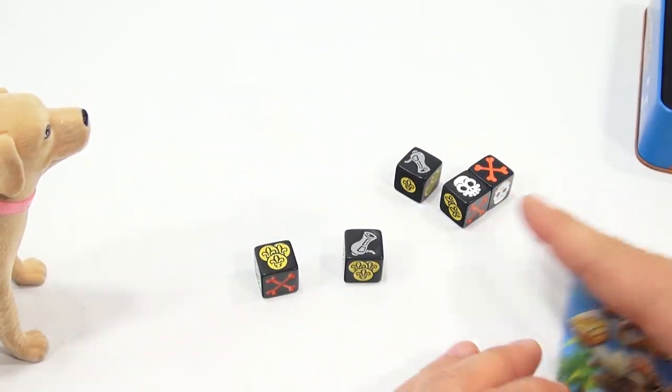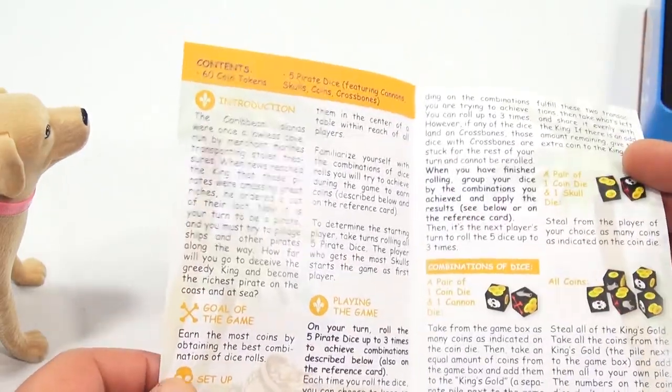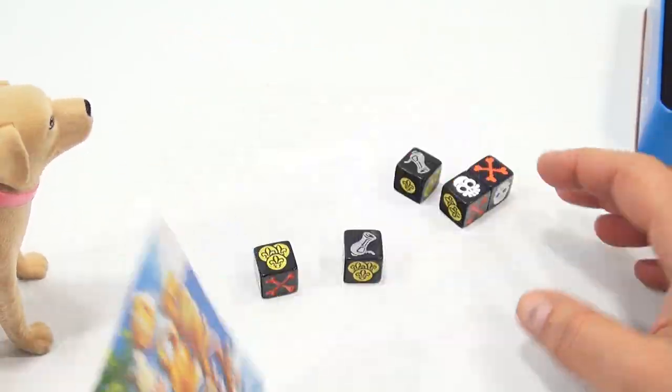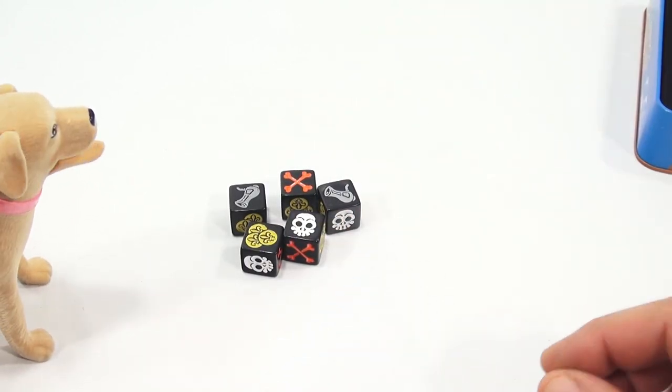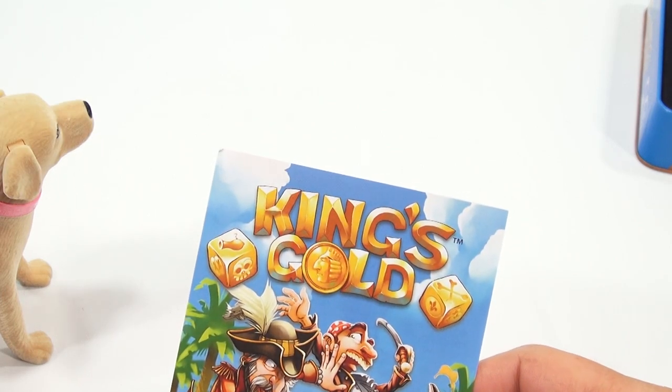So here we go — how am I going to score this? We'll review this, read it through, come back now that we've seen all the pieces. We'll get a score pad and start playing. Ready to play the game? We'll be right back.